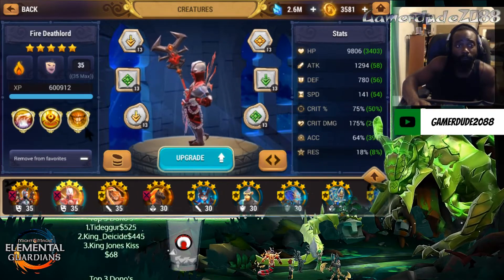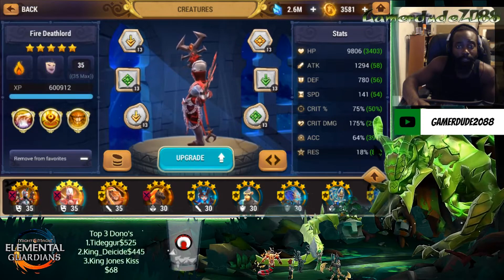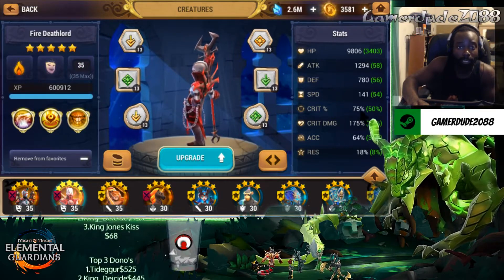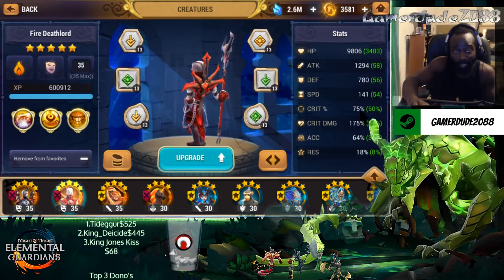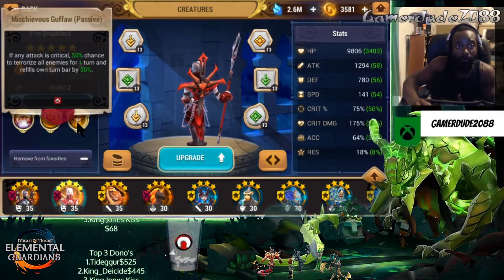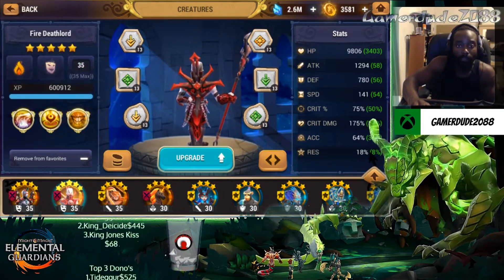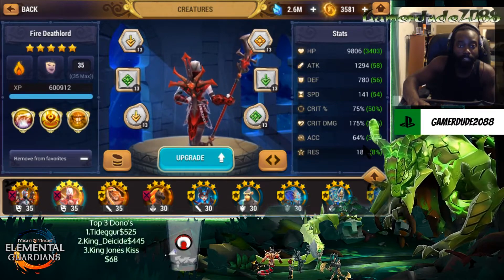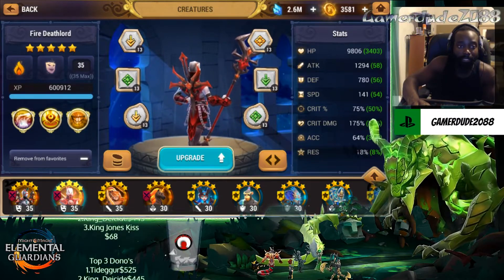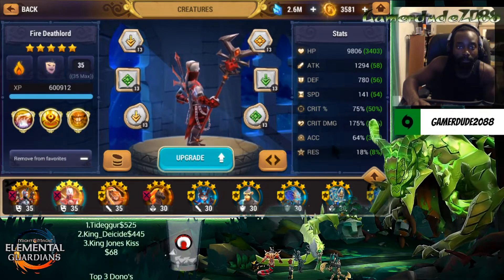Based off of his passive and the rest of what his skills do, he needs to have as much crit rate as possible — you want to hit that 100% mark so he can always land crits so his passive can always activate. And then a decent amount of accuracy. He doesn't have to have max accuracy, just decent enough to be able to land his debuffs when he does crit and just to be effective.